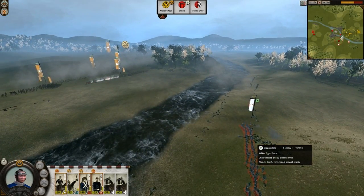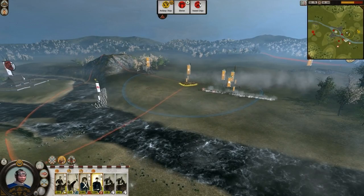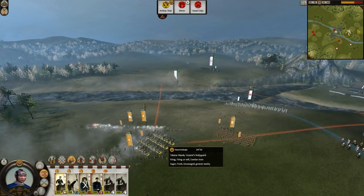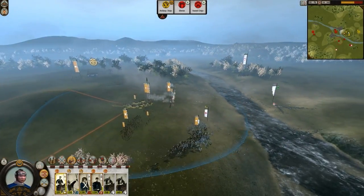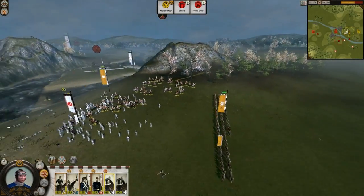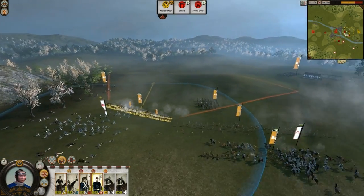This White Tiger Force is trying to redeploy, but my opponent isn't really moving so well. Where's my line infantry? Here are my marines. Let's charge these guys, get my melee cap. That was bad. My marines look ready to fire, so let's retreat a bit — you guys can fight! Not so fast, but anyway.